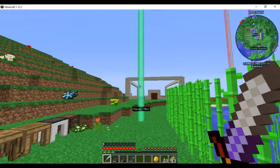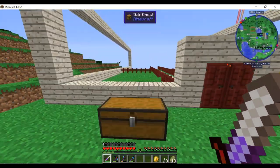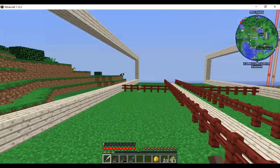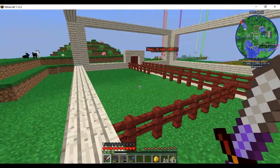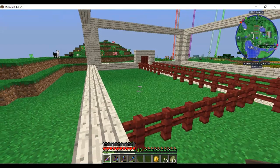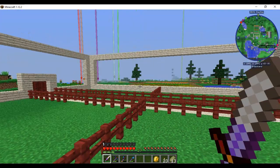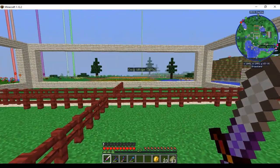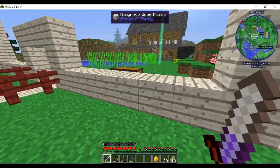That white structure right here is where I'm going to build my barn. I fenced off all the areas. We're gonna have sheep and goats, chickens, pigs, and cows - not necessarily in the correct pens, but in whatever pen I choose. We've got all the things in here.